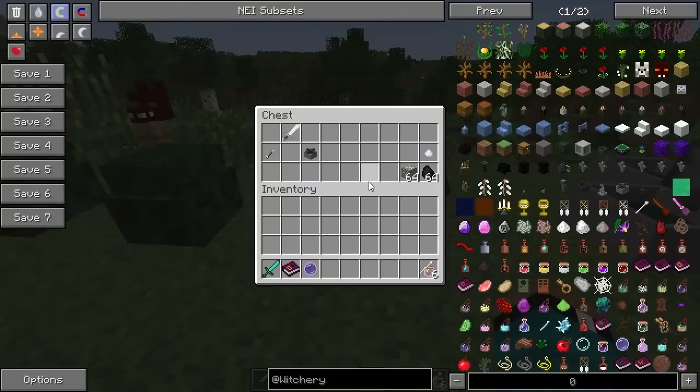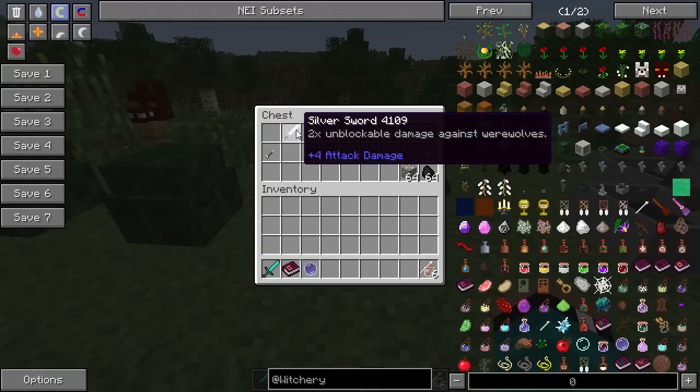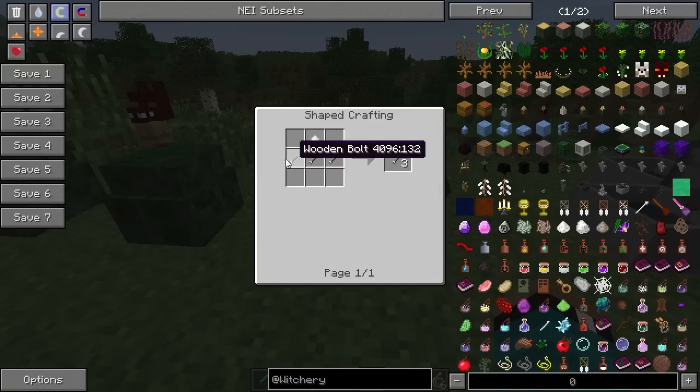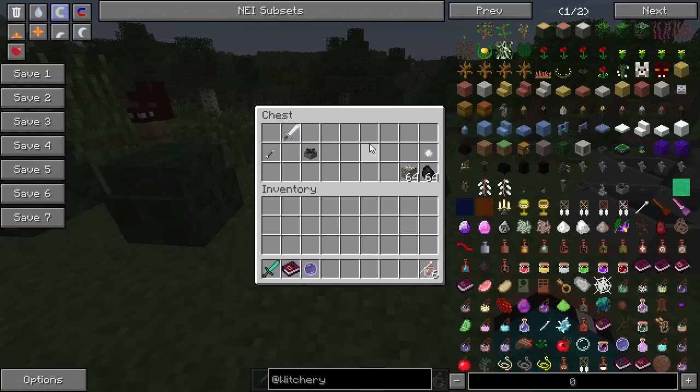Silver is a new resource in this update. You can use it to craft the silvered armor, but you can also make silver bolts and a silver sword. The silver sword does four attack damage — same as a golden sword — but it does two times unblockable damage against werewolves. Even if they're blocking in PvP, it still does double damage through the block, which is really cool. To make silver bolts, you take a wooden bolt made of string, sticks, and a feather, take three of those, put one silver deposit on top, and get three silver bolts. A silver sword is a golden sword surrounded with silver deposits.